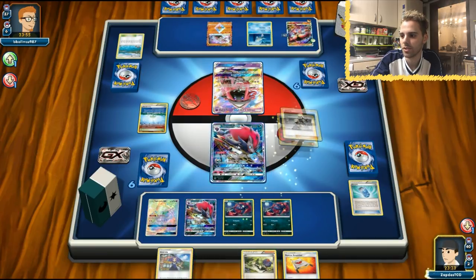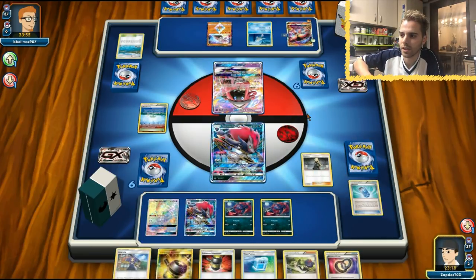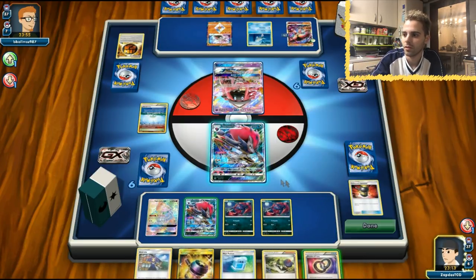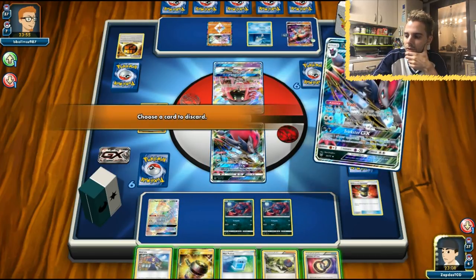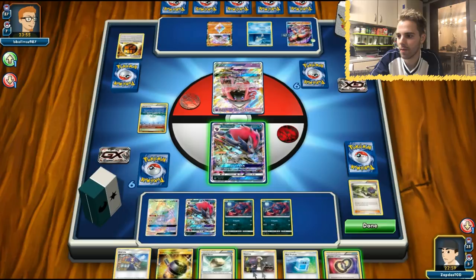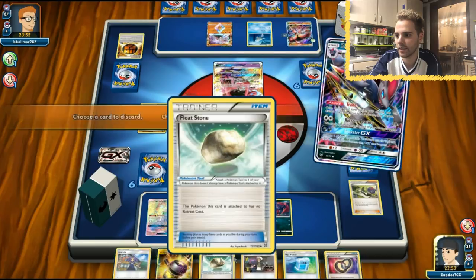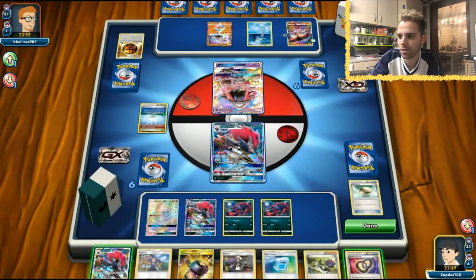We desperately need Weakness Policy, so let's use Cynthia. We draw Enhanced Hammer — let's get rid of it. We have Max Potions and Acerola. Floatstone shows up on his side, but no DCEs in sight for us. Let's get rid of the Floatstone with Enhanced Hammer. He's going to one-shot us regardless. Another Zoroark in play — this list runs on a bunch of Zoroarks. We have Guzma in hand, which is nice, and Max Potion. But we trade away the Max Potion for now — I definitely want to draw into my DCE.